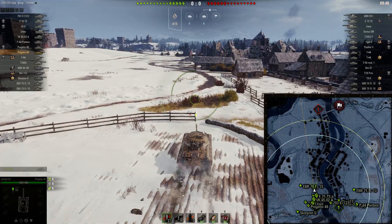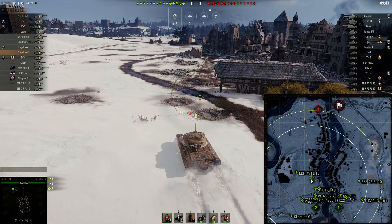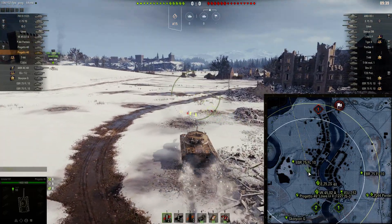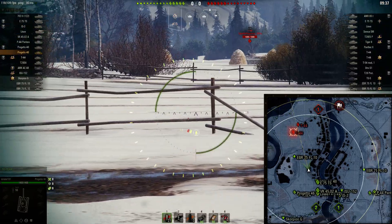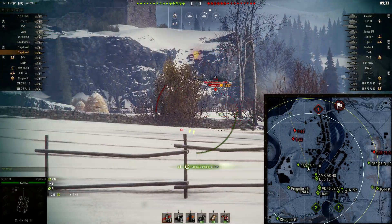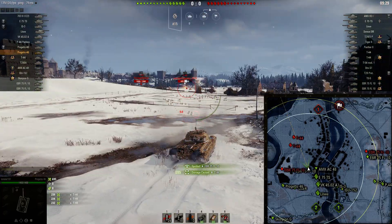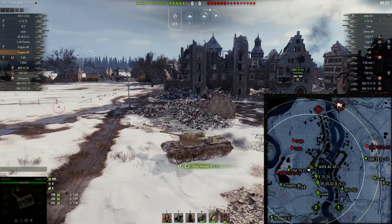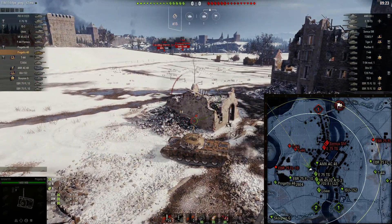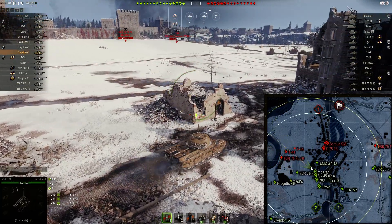We end up with a pretty good score even though we lose — we do everything in our power to win, but some games are just unwinnable. Sure enough, a T44 crosses the open and we're able to put in three nice shots, then back off. That's 700 free damage right there.